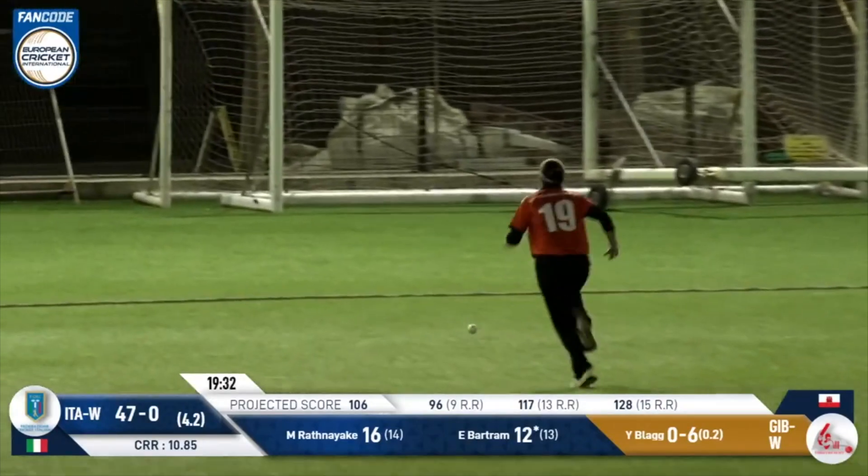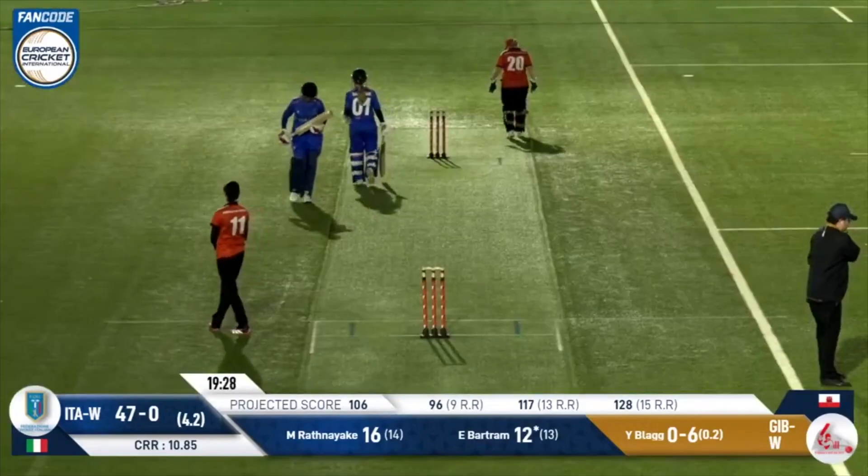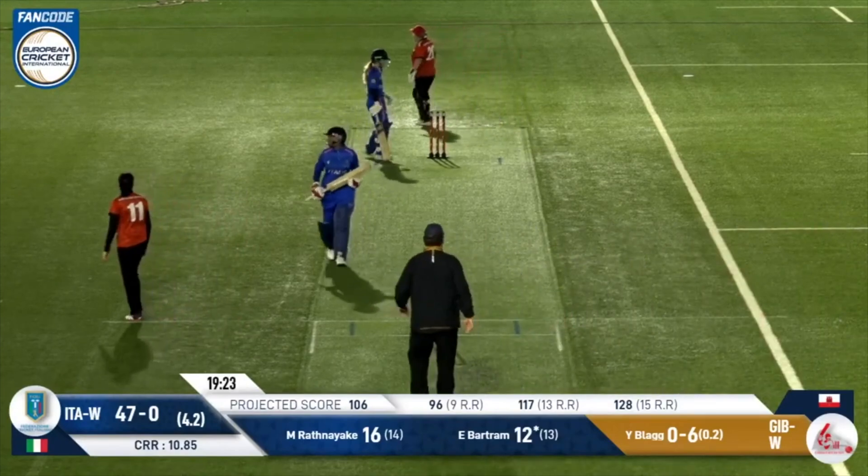It's the free hit then, and it's going to be put away for four. It wasn't the worst ball actually from Blag. Bartram got across — that's good footwork to get inside this. That's a very tough quarter of the ground to defend.